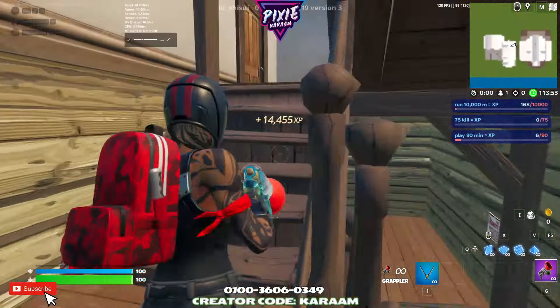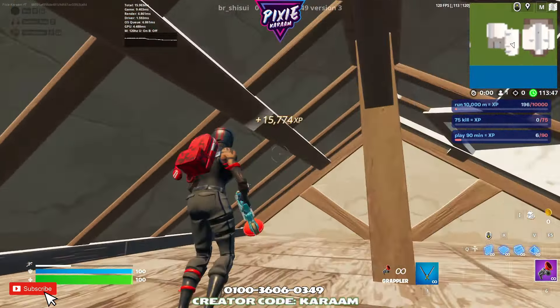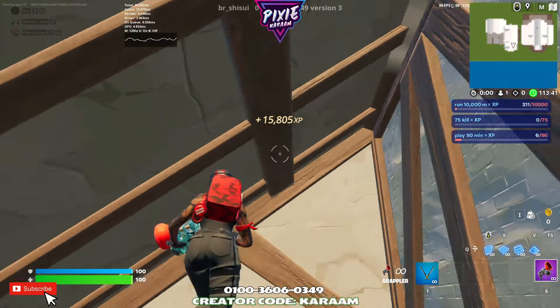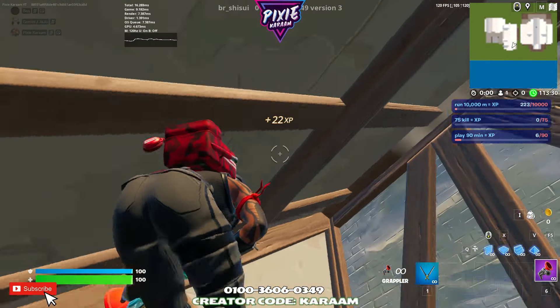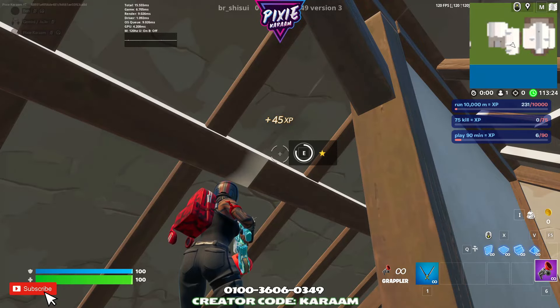Go up all the stairs all the way to the top. Also, if this is helping you guys grind out your battle pass, make sure to subscribe — we post XP maps daily. Then the button is going to be on this roof. It took me a minute to find it; it seems to move around a little bit. There it is. Then back through the middle portal.